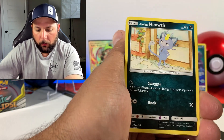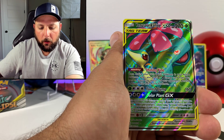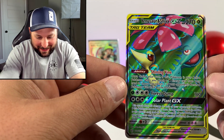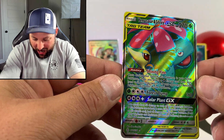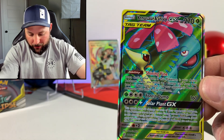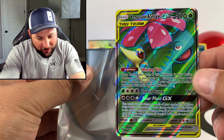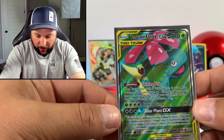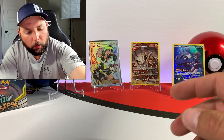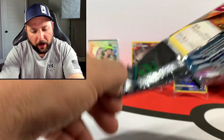Fairy energy, Draw energy, Sneasel, Spheal, Meowth, Ralts, Togedemaru — oh! There we go guys, look at the full art — Bulbasaur and Snivy. Very sick. Man, this box is fire. Look at that, very nice. Really liking that card man, any Venusaur card you can get. Very gorgeous. Look at that — very cool, very cool.